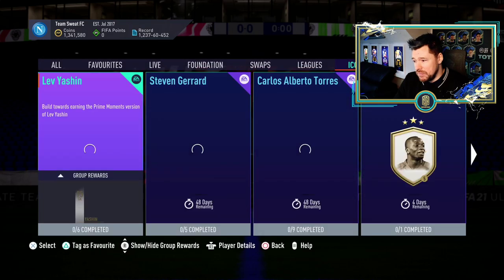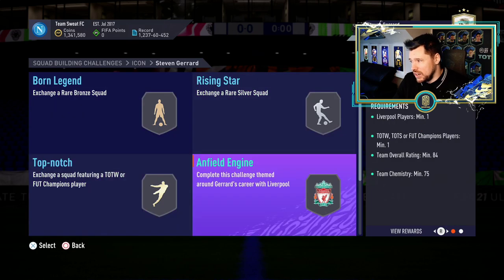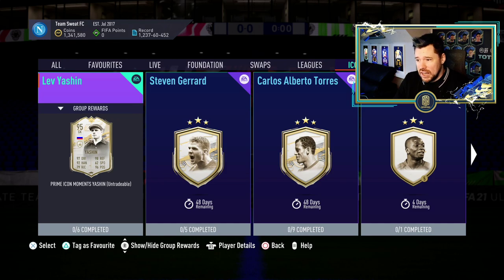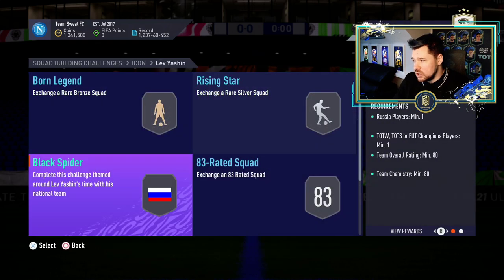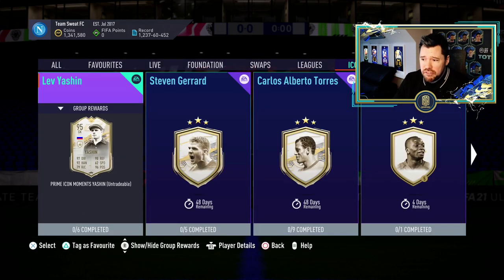Steven Gerrard is only five segments, obviously two of them really easy as well, and then an 83, 84 and an 86 - super easy to complete. And then Lev Yashin - six segments only for him - a bronze and a silver, and 80, 83, 84 and 86. Can't complain about that for what will be an absolute top tier goalkeeper.